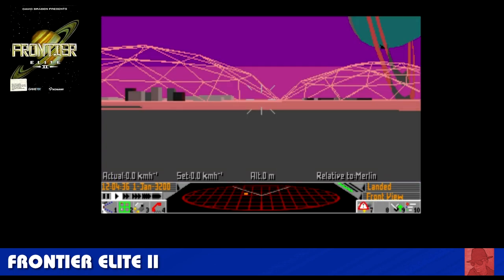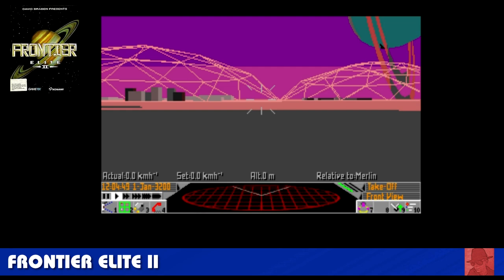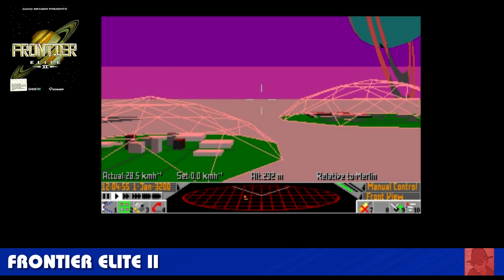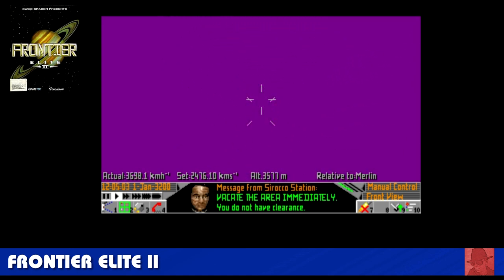This is Frontier Elite 2, one of my favourite games on the Commodore Amiga back in the day. It's a space adventure — you can work for the Federation or the Empire, gradually going up the ranks, upgrade your ship, mine asteroids, make loads of money and fly around the galaxy. You go around exploring new planets and worlds and having dogfights. It's a really, really cool game — Frontier Elite 2.